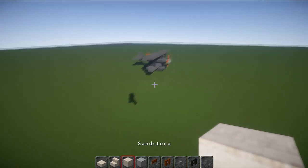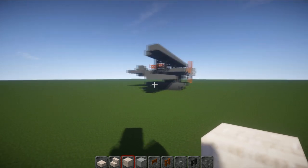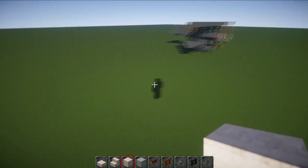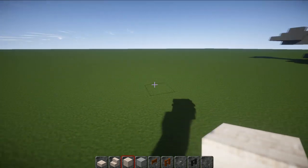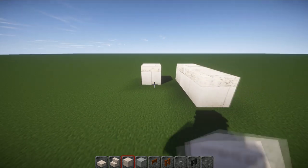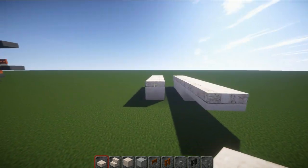First we're just going to lay down the bottom pieces. For both versions there's also an actual one with wheels, but I'm going to be putting on the floaty bits — the pontoons that let it land on water, get picked up by a crane, and be put onto the ship. You can put just the normal ones if you want it on land. We're going to go one, two, three, then have a block gap and go one, two, three. On the front we're going to have an upside-down stair, and on the back two slabs.